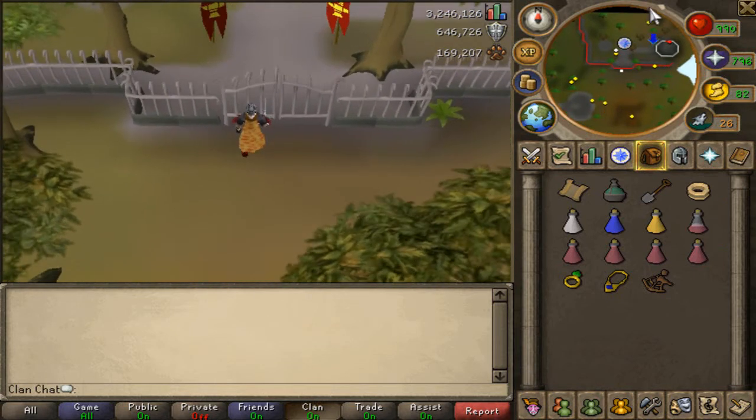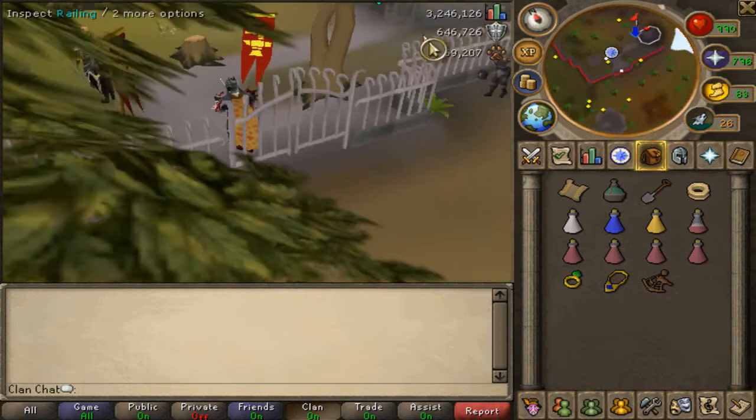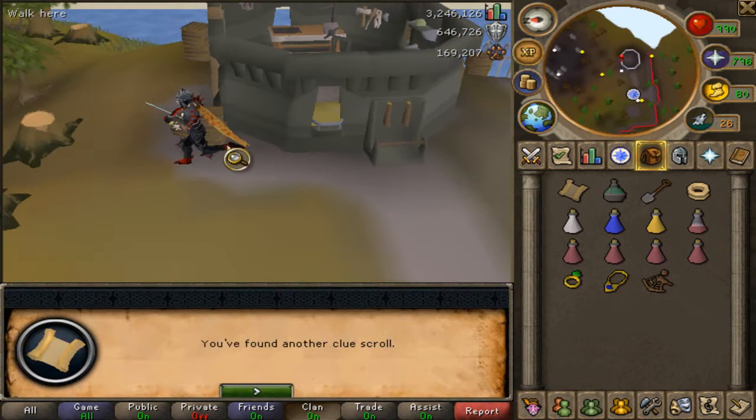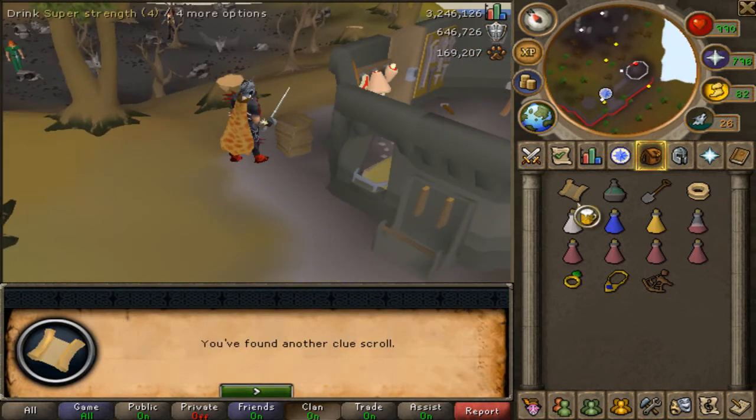Just go through the gate, and then there's that crate right here. You search it, and you will get your clue scroll or casket.